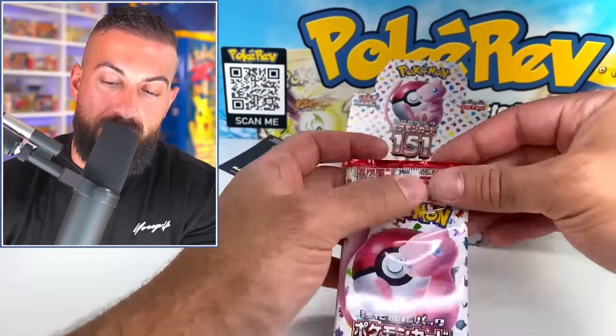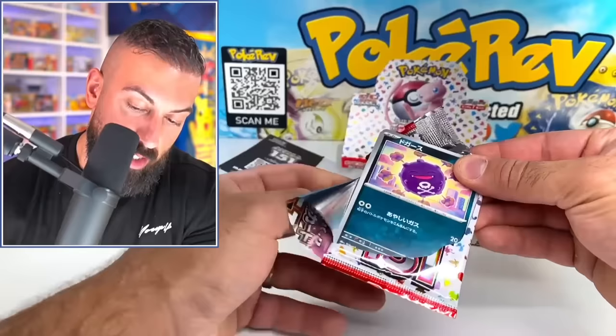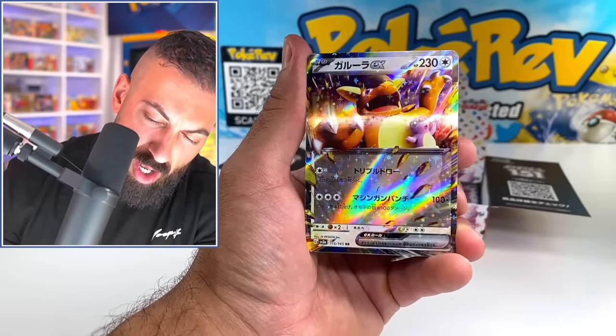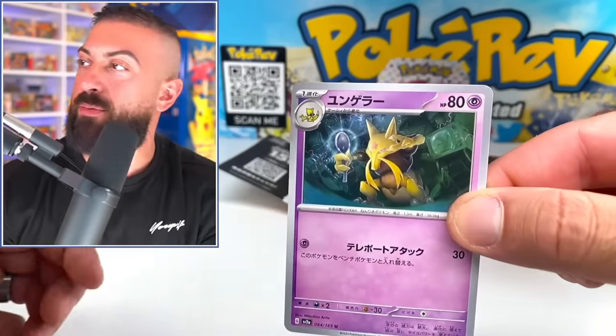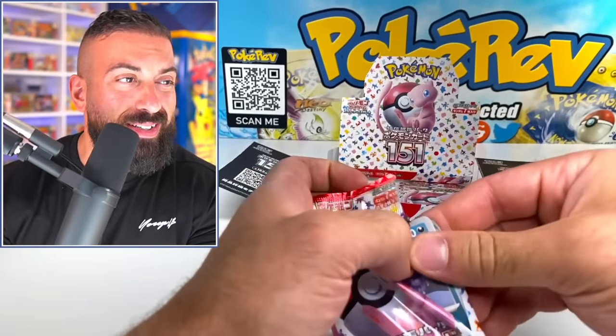I guess that Erika is probably about one in 16 booster boxes realistically, because there's 16 regular secret rares. So it was like a one in 16 shot on the box. We got it on the second box. Onix, Kangaskhan. So good with the Gen 1. And there's Kadabra for the second box. Definitely the best box so far, but I still haven't gotten a secret art rare.